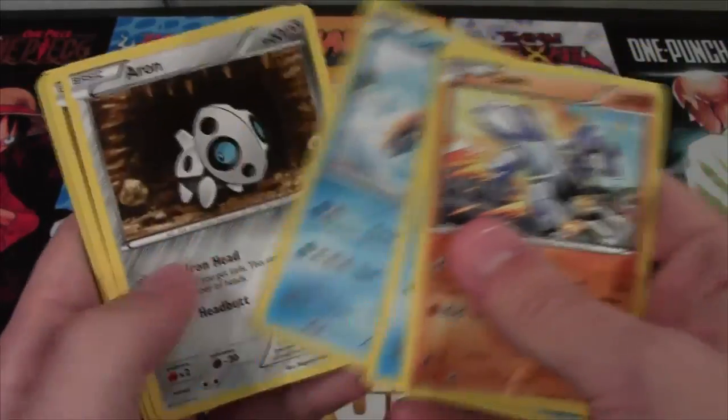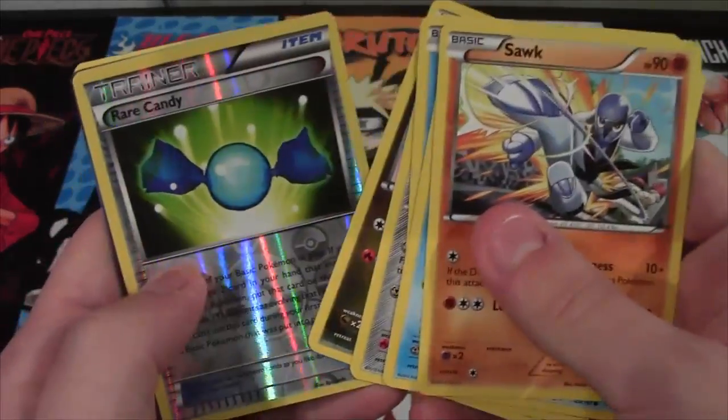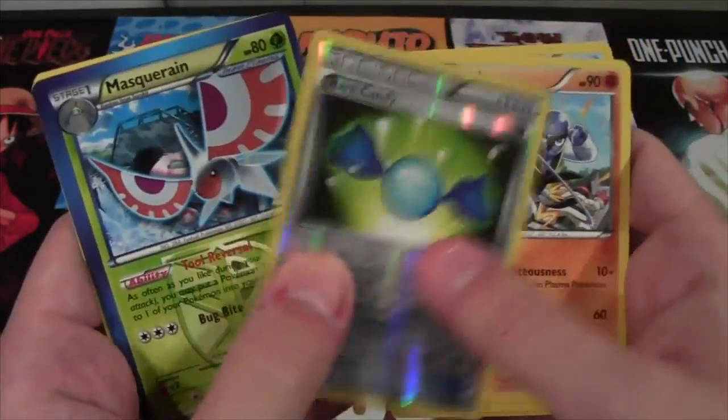We have Sawk, Snover, Lapras, Aeron, Bagon, Rare Candy. That looks nice. Reverse — that's pretty good.